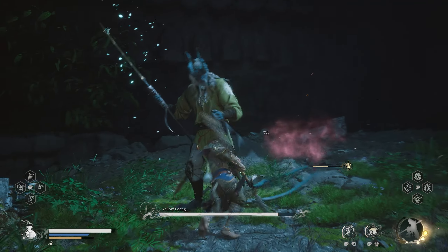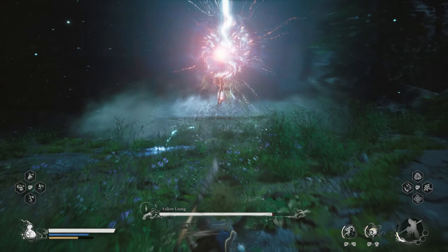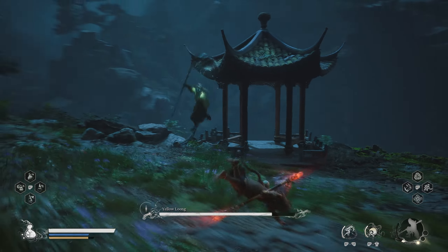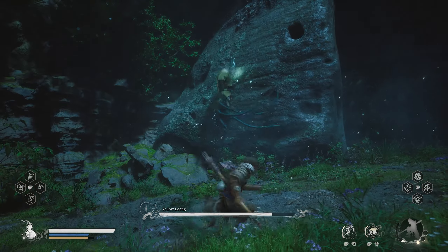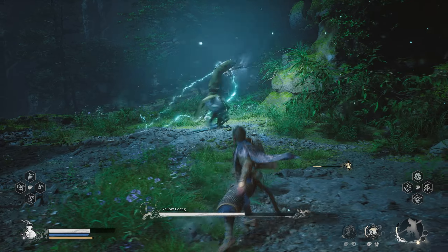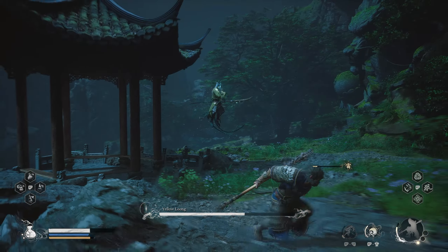You only need to evade the second slash, then hit him on the third to flinch and interrupt his flow. The most damaging combo of Dragon Boy is the lightning rush. There are three versions of this combo. The first one is when Yellow Loong's HP is at 80% minimum — this one is a four-combo rush. The first hit takes only 1 second to execute, the second and third hits are 1.5 and 2 seconds respectively, and the final hit is 3 seconds.